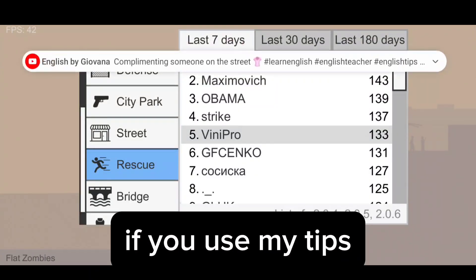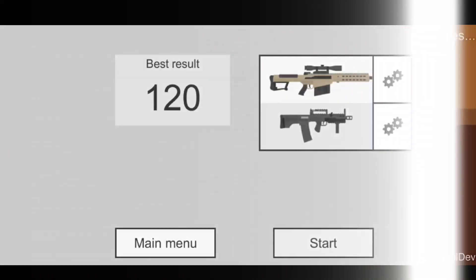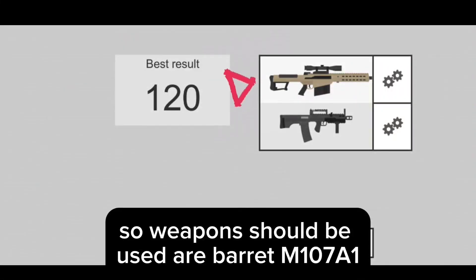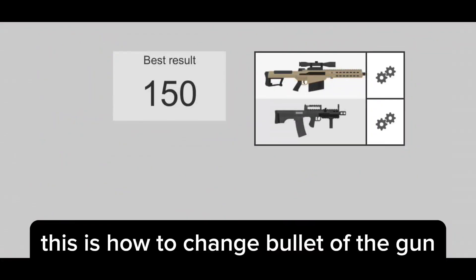Let's start with rescue mode first. The weapons that should be used are the Barrett M107A1 and Shack 12 with flame bullets. This is how to change the bullet of the gun.